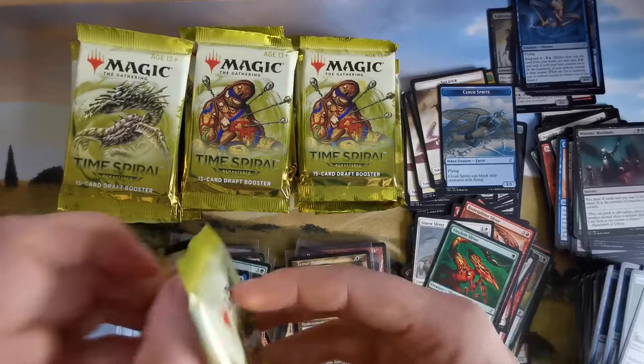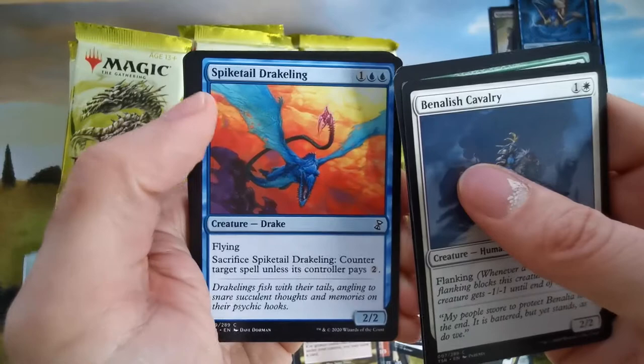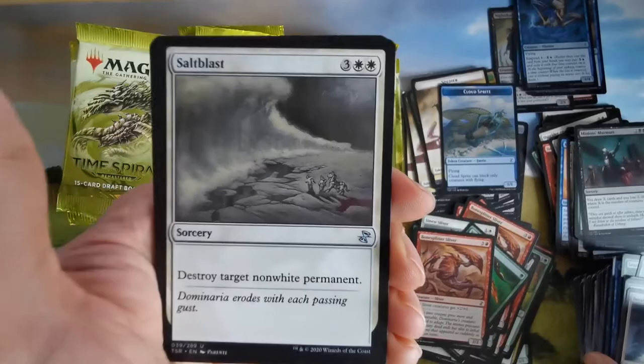Knights with flanking — this can be annoying if you get a deck going. I'm always struggling with tribal decks. A shade with suspend — suspend is interesting. And this is a nice art: destroy target non-white permanent for five.